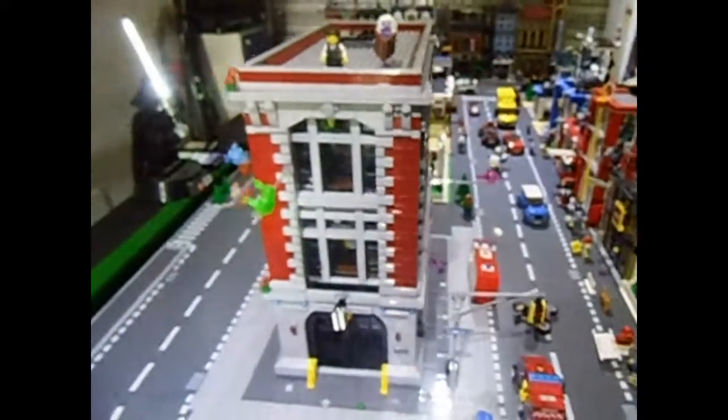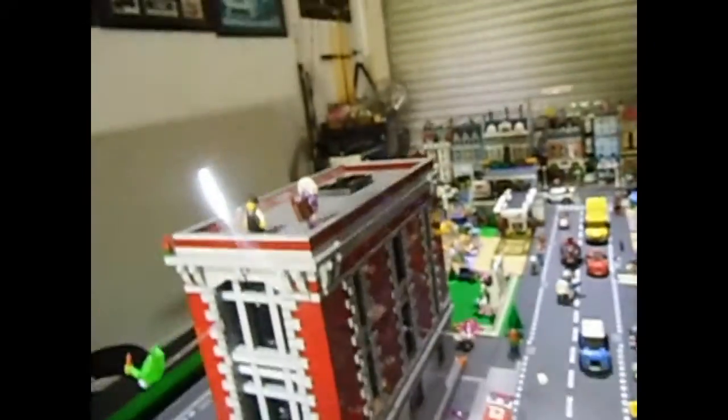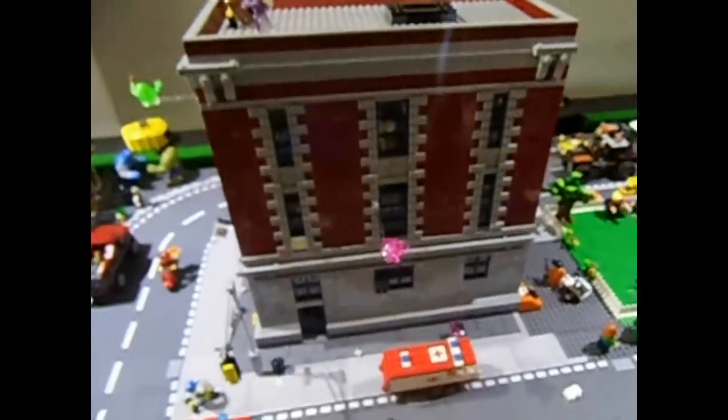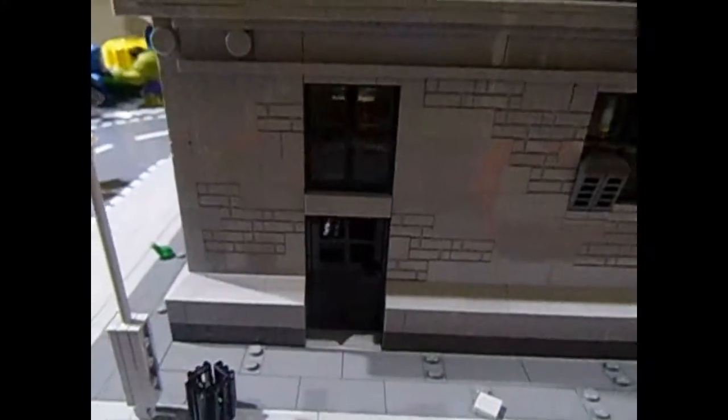I'll do a quick walk around the entire building. Starting off at the front — Slimer is hanging out the front there. Sorry for the glare in the background, but you can see through my back door. Nice clean-looking brick building. Coming up to the side here, we've got one of the ghosts floating around the side.